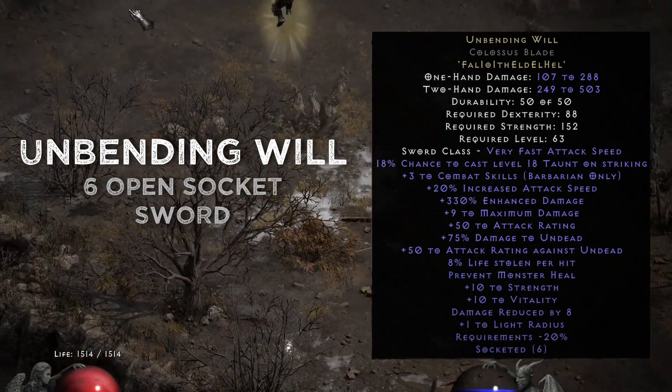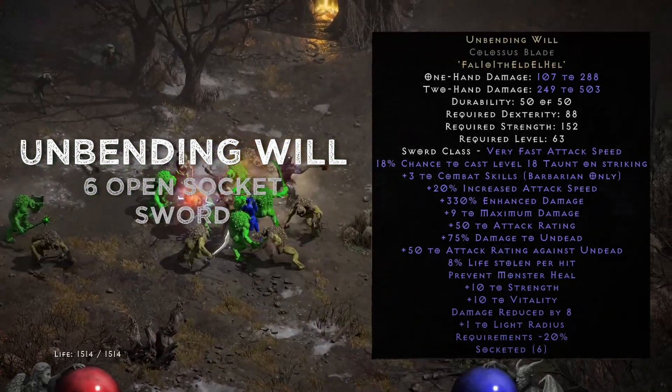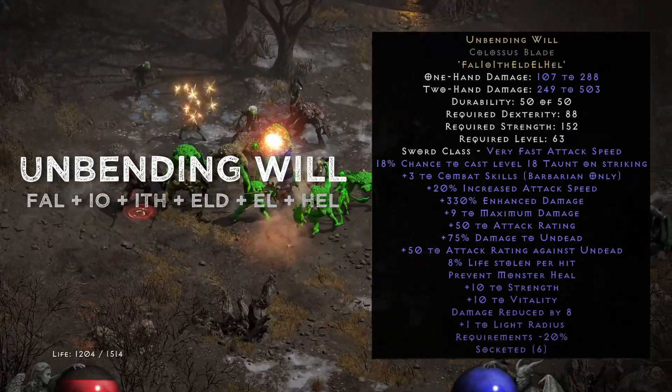It's called Unbending Will and it is usable in Swords. You will need 6 open sockets and you will need Fal, Io, Ith, Eld, El and Hel runes.